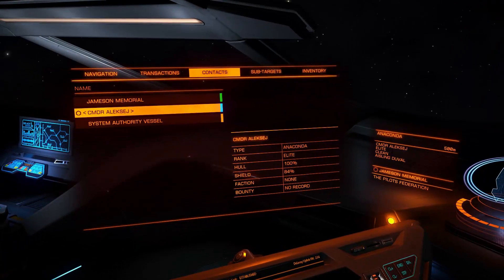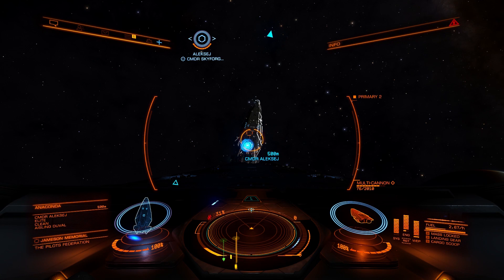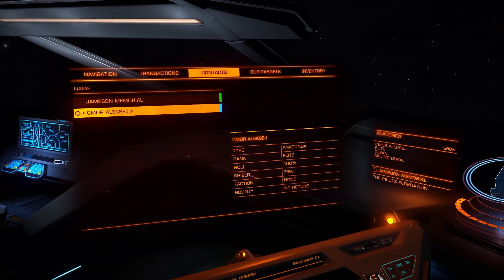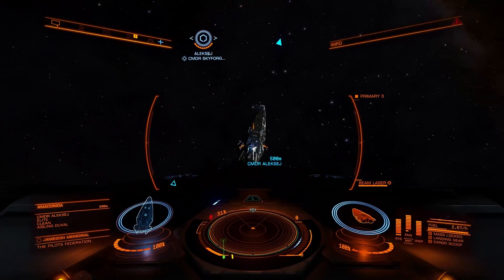For the target I will have an Anaconda. I will be shooting at its shields, because that's the easiest way and it will be more precise. I expect damage done to hull should be very similar to this. In this test the exact damage done is irrelevant, because all we care about is the difference between damage from 500m up to 2.5km.